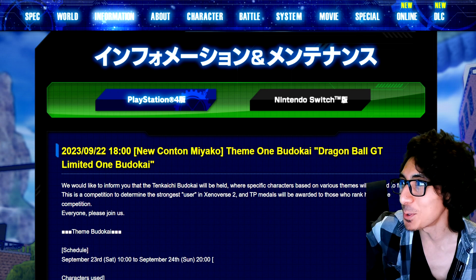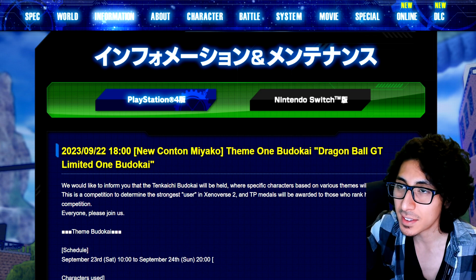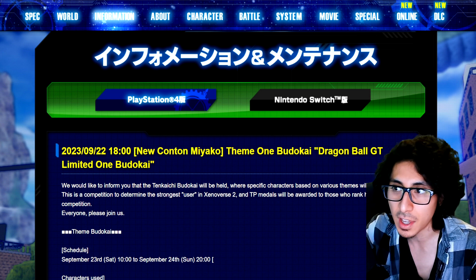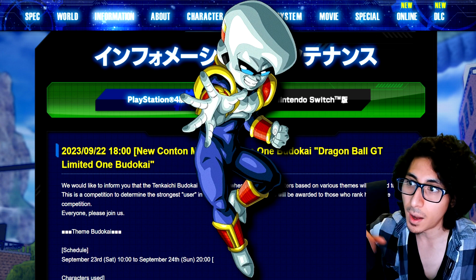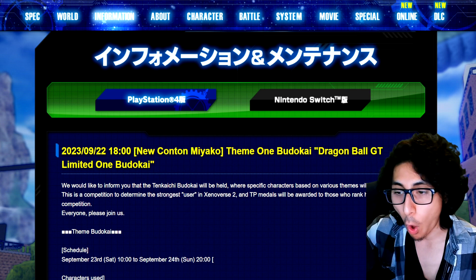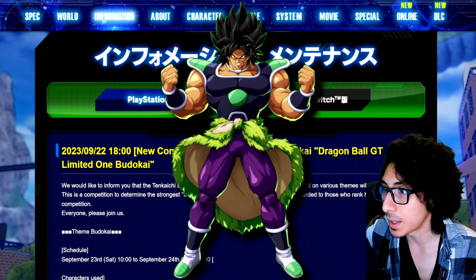You can speculate all you want — speculation slow would say maybe the next update is going to focus on GT. We still don't have a lot of GT in this game. Who else could they add? GT Goten would be cool, maybe first-form Baby or teen Baby — the Tuffle Baby before he inhabits Vegeta. They don't always have to be all GT characters; they could mix in someone from Dragon Ball Super, like base form Broly.